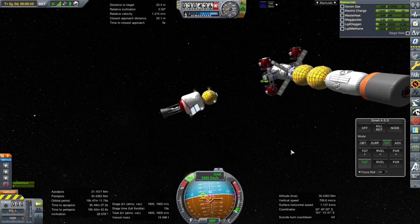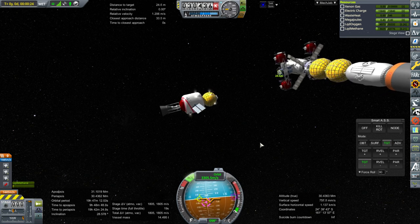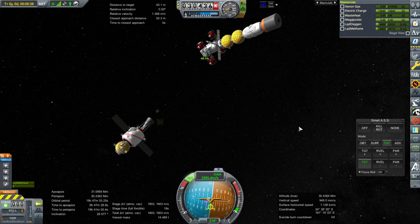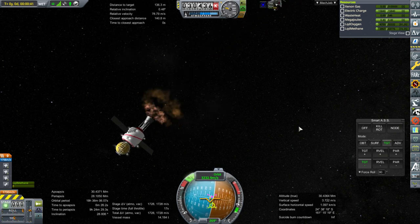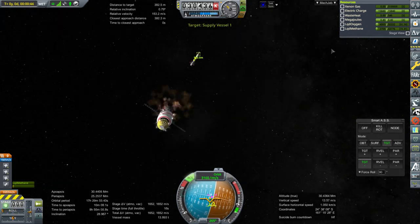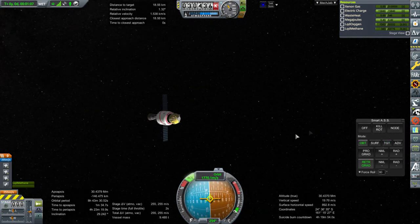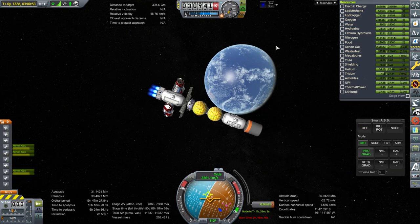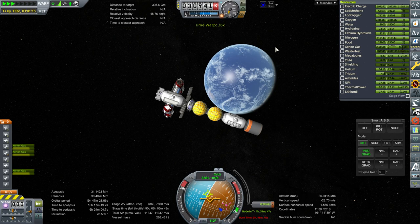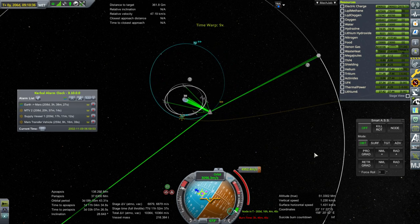It won't be critical because I supplied it with more water than it needs, but we'll have to keep an eye on that. In general it would be better not to have two different ion engine ships on the same transfer window. I had a vision of fleets of these things, but that's not practical in KSP. With the spent stages, I had enough delta-V to bring the orbit down to burn up in Earth's atmosphere, so that's what I did.